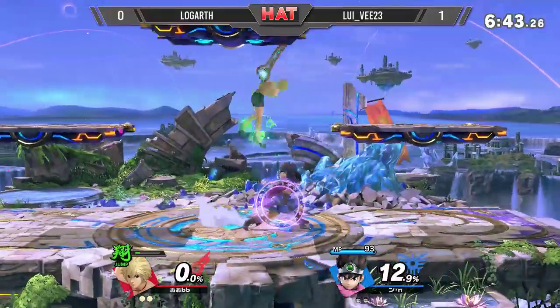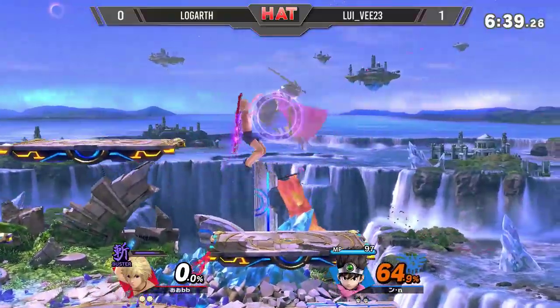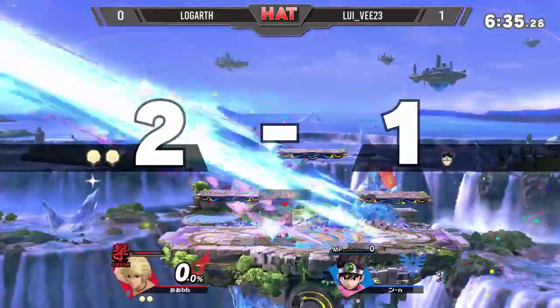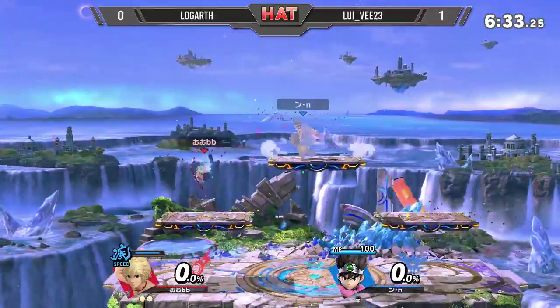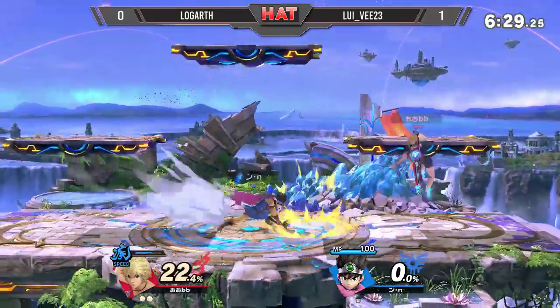He throws out the Bounce again — not quite sure what he's wishing to gain from that. The Buster art taking Louis V up to 87 damage, and another forward smash, Smash art boosted — more than enough. That's a zero to death for anyone keeping track.